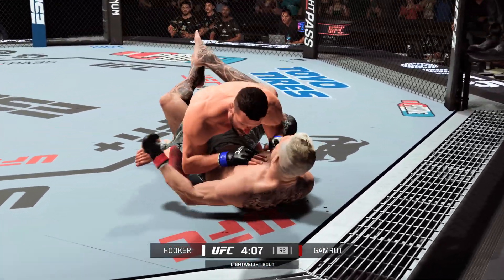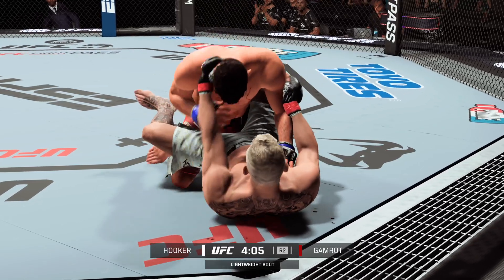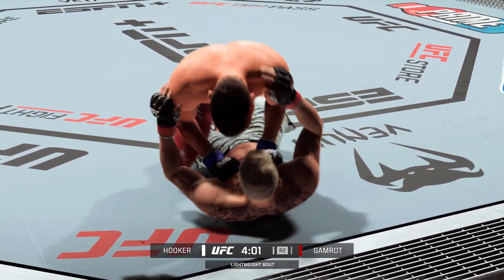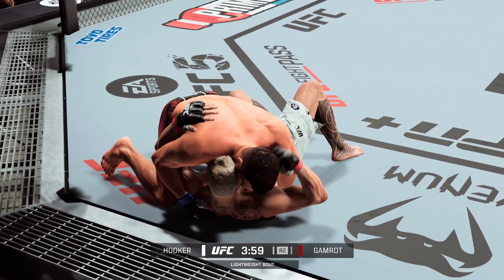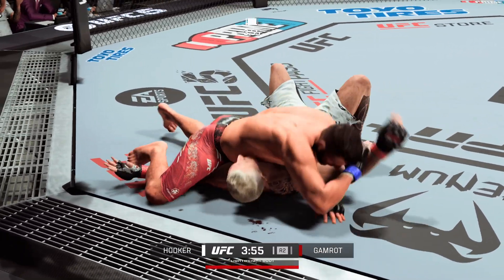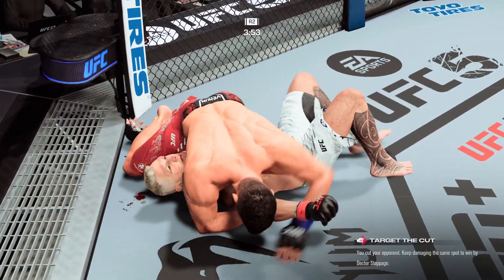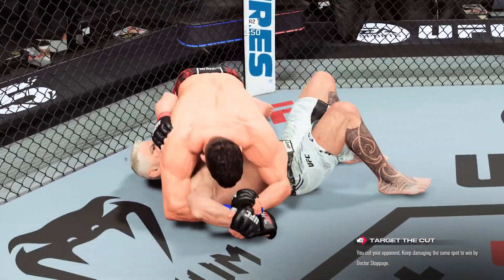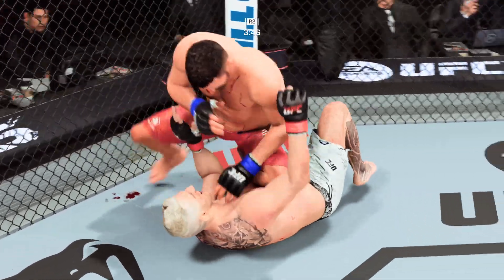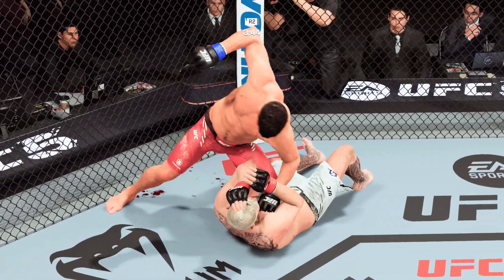Gamrot's nose is bleeding now, so we'll see how he handles that adversity — nothing ideal about it here in the middle of this fight. A lot of top pressure being applied here as he works out of side control, busy as he looks to improve position. That Kimura looks tight. Going to position over submission as he bails on the sub.